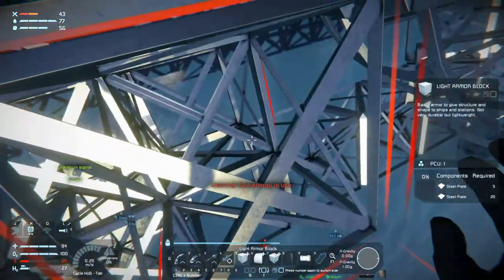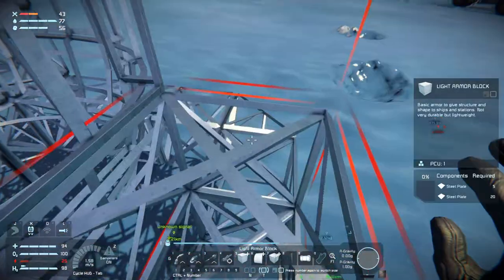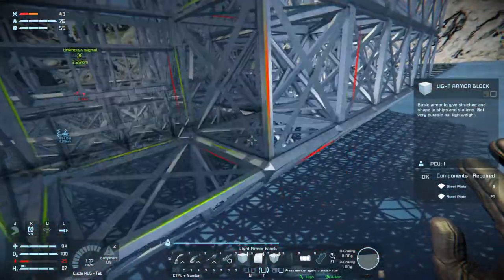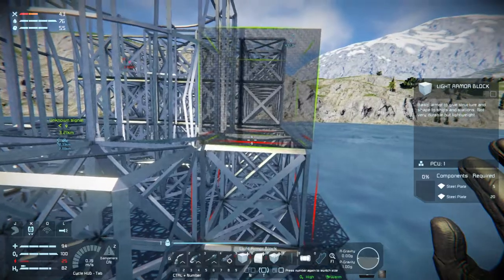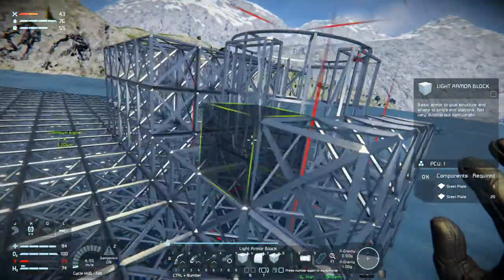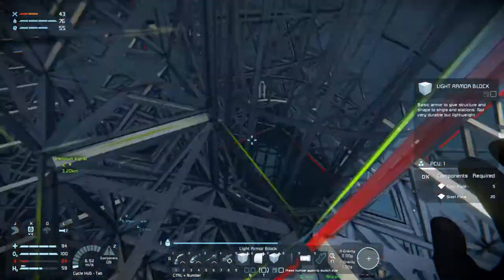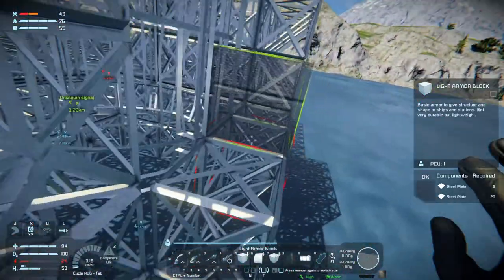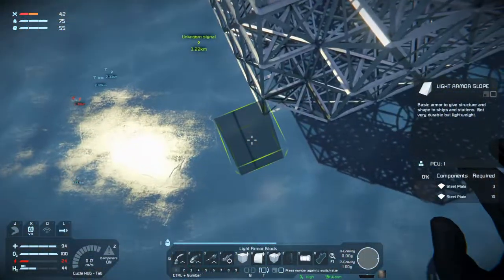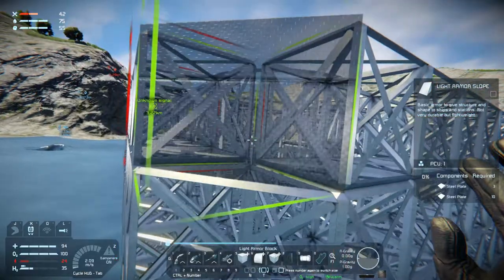We'll build up the walls around this one as well. Let's do the blocks here, and then we can do the corners after. Luckily we can still fly even though we don't have any suit energy. Apparently the suit energy is not required to power the - what are they called - the jetpack. Let's go power up.